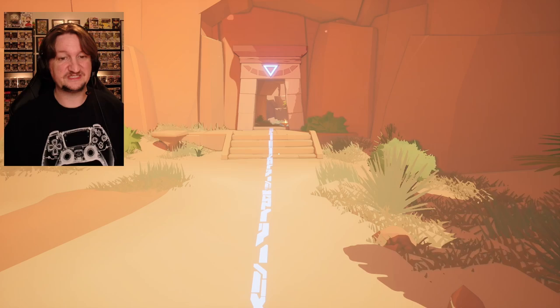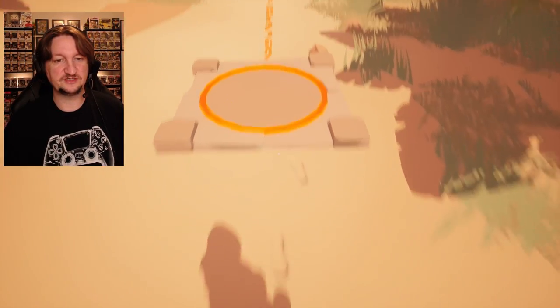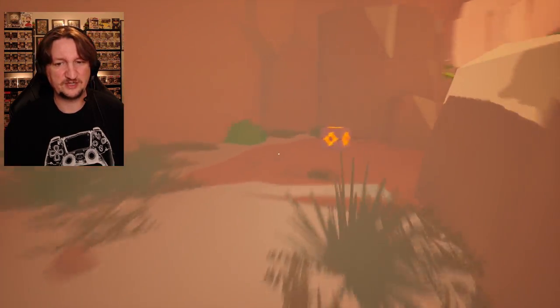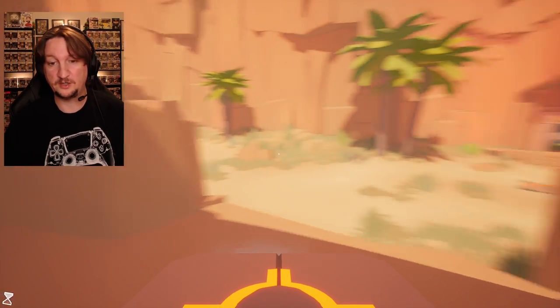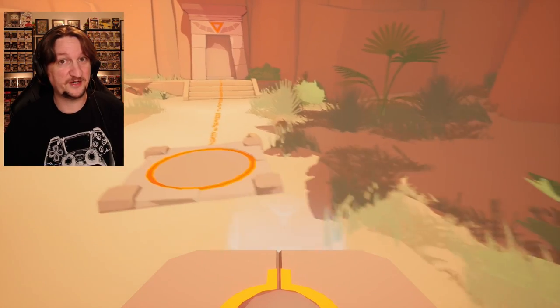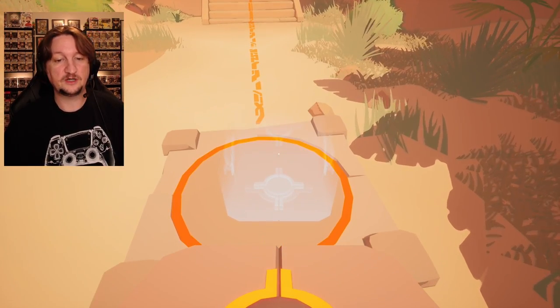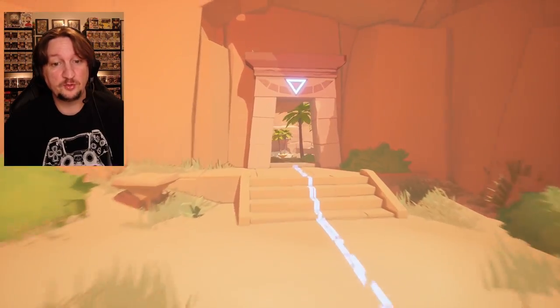We're here to search for an archaeologist — his name is Arthur McConnor — and he is lost. As you can see, this has Portal-esque puzzles: there are floor buttons you have to use to open doors. You can use LB or X to pick up the cube on Xbox Series X. All we have to do is set the block down and we're in — first puzzle solved!